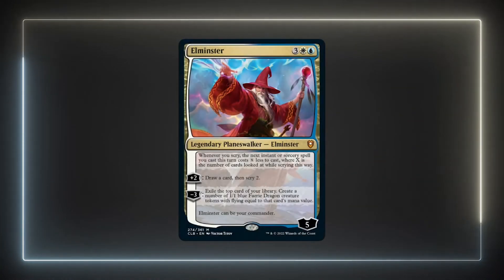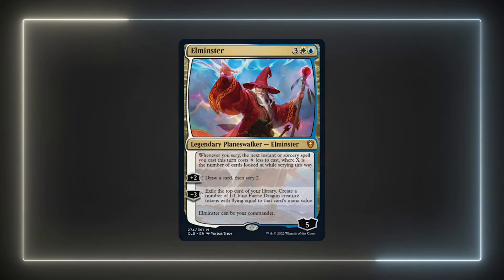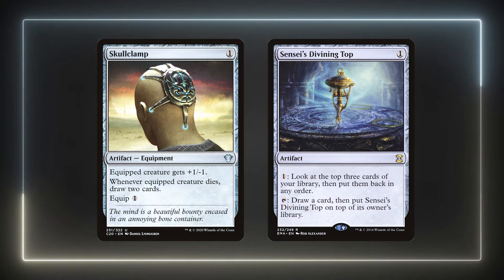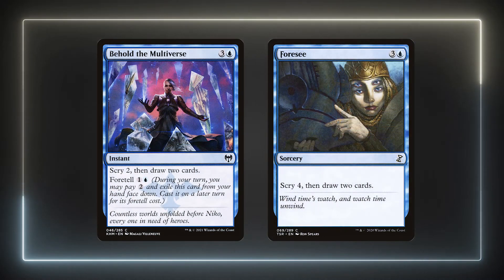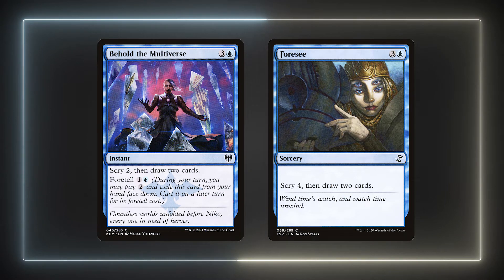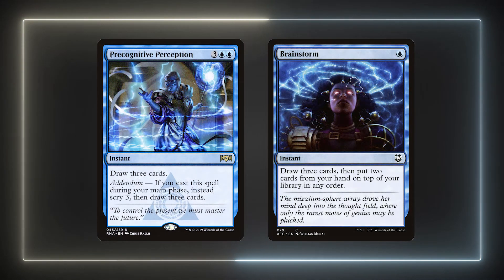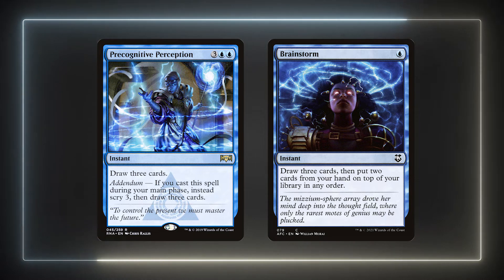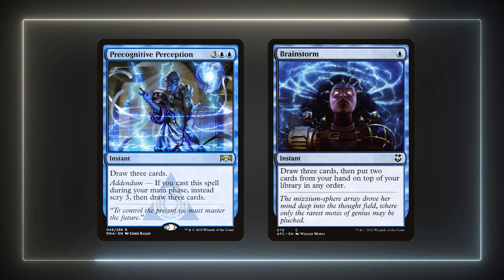Elminster will provide a significant amount of card advantage if we're set on draws and just need to generate more creatures. He's pretty versatile and it's always nice to have card draw in the command zone. Skullclamp and Sensei's Divining Top are two fantastic cards that provide card advantage — Elminster's tokens work well with Skullclamp, and the Top helps ensure we exile the right card with his minus 3 ability. Behold the Multiverse and Foresee are two simple cards that let us scry then draw, feeding Elminster's passive ability. Precognitive Perception and Brainstorm provide additional synergy — Perception can scry and draw while also being a sizable CMC to exile with Elminster, and Brainstorm helps fix our deck like Sensei's Divining Top.